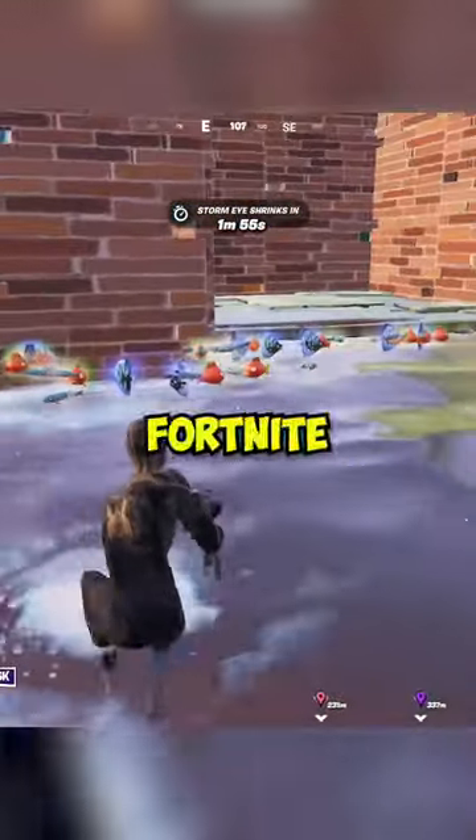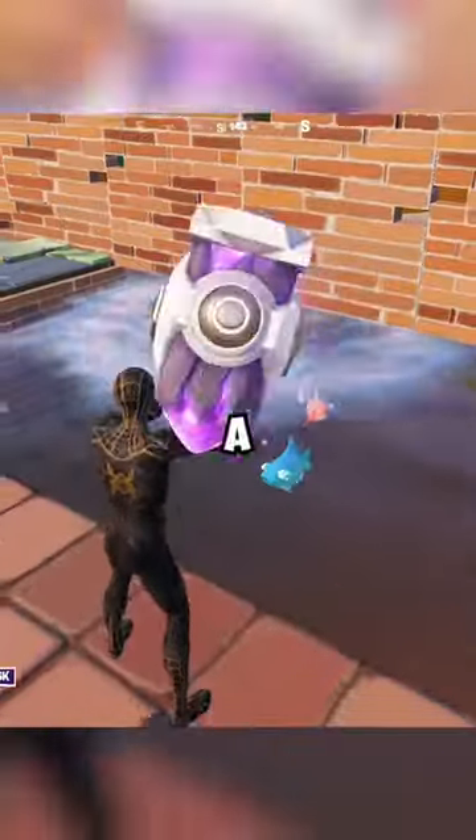This is how you do the unlimited fish glitch in Fortnite Chapter 4. All you guys are going to have to do is get a fishing rod, a hammer, and then find a fishing hole in the water.